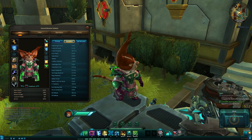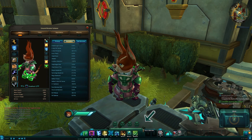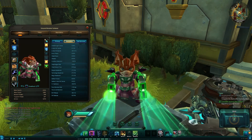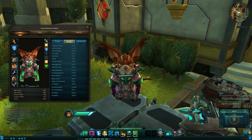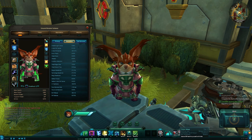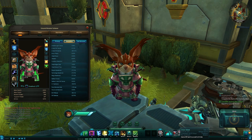Focus regenerate regens my focus, which is the bar shown here. You can see it go down when I use abilities. Focus cost reduction will reduce the cost of abilities — so this one here costs me two actuators and 37 focus. If I had 50% focus cost reduction, it would only cost me around 18 to 19 focus instead.